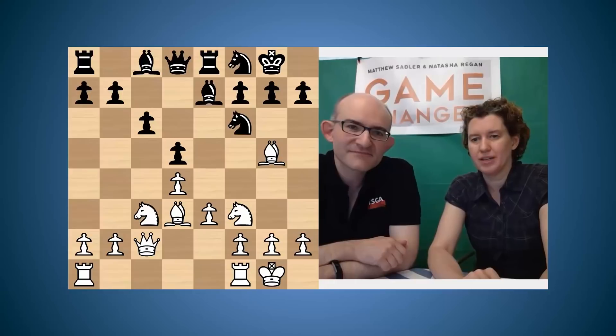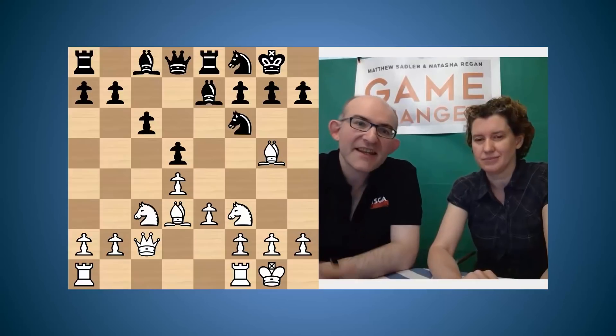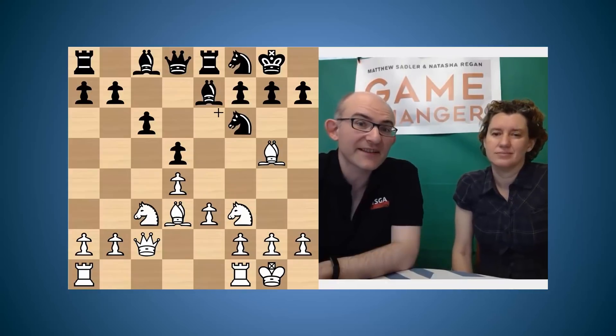We have already explored AlphaZero's preferred piece placement for Black against the Carlsbad, and in this video we'll look at a new approach by Stockfish with a more active placing of Black's King's Bishop — on d6 instead of e7. The diagram you see in front of you now is AlphaZero's preferred way of playing for Black. We will also show you Stockfish's preferred way and then how AlphaZero responds to it. The key point about this way of developing — it's the classical way of developing, and AlphaZero plays it in all its games as Black.